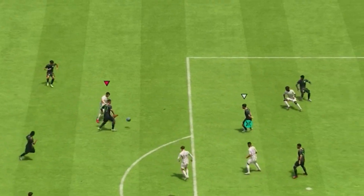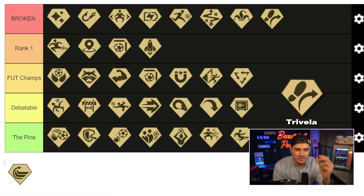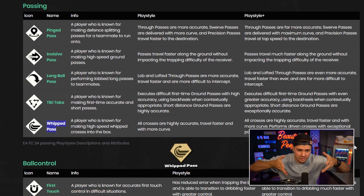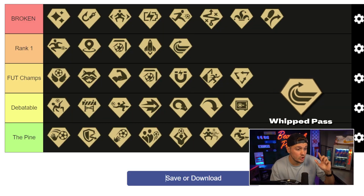Trivela — I've already been scoring these. The outside-of-the-boot animation, whether it's finishing inside or outside the box or even some of the passing — I've already noticed the difference. You want this in your life; it's going to change how the player performs. Even more so if you're dealing with someone who has a bad weak foot, this becomes an absolute requirement to mitigate those weaknesses. Whipped pass — especially with your fullbacks or wingers: crosses are more accurate, travel faster, more curvature. Crossing as it stands is on the up and up, it's overpowered. You will concede a bunch of goals if you do not defend crosses well. If you're highly reliant on the wings, this might even be higher than rank one — got it at rank one.